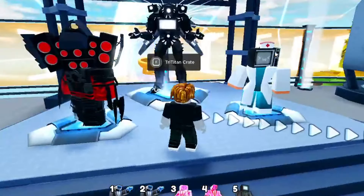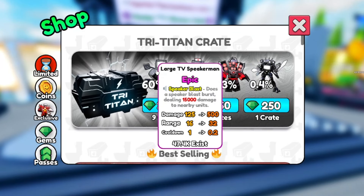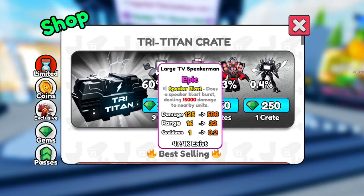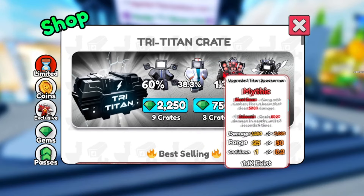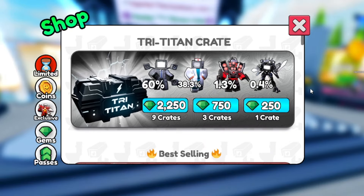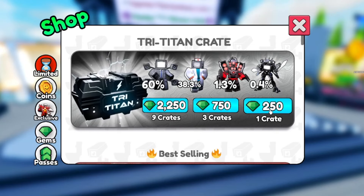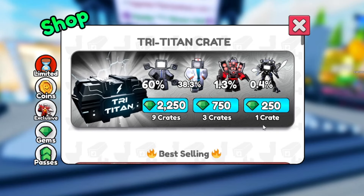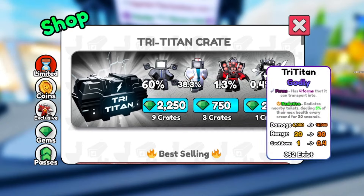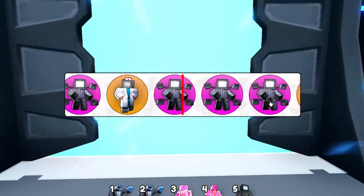Buying those Tri-Titan crates won't mean anything if we don't get something cool — I'll probably end up with a Large Speaker Man, which is an Epic. Speaker Blast deals 115,000 damage to nearby units. I can tell you I'm probably going to end up getting the Large TV Speaker Man or a Healer TV Woman, but I don't care — I'm still going to buy one for 250 gems. Just redeeming those two codes should give you 250, enough to buy one of these crates. Let's open it up and see.